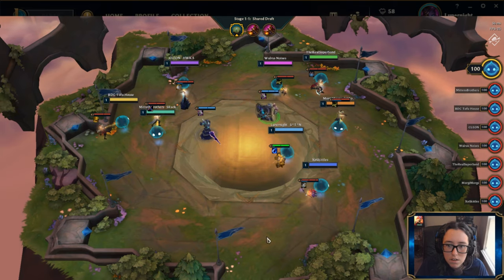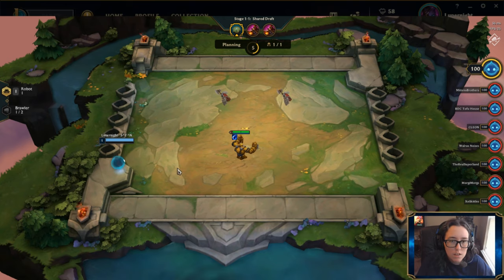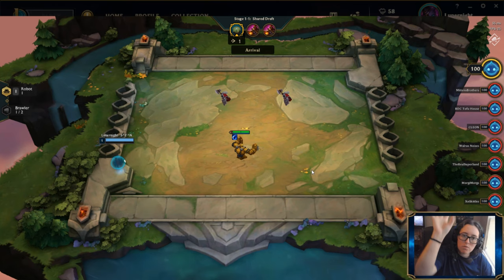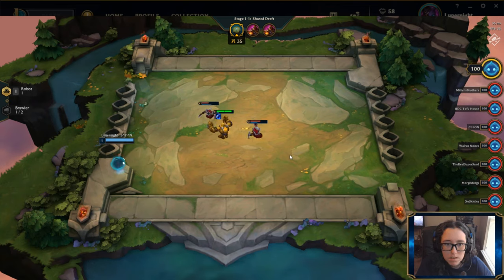Robot. Start with a Blitzcrank. Hell yeah, I actually got to choose this time. So I want to find something that's a brawler and build off that. This guy's a robot — there's only one robot, so I get this. I can reach out and grab mine, then knock him up. He's not great by himself, but he's better for pulling stuff into a fight.